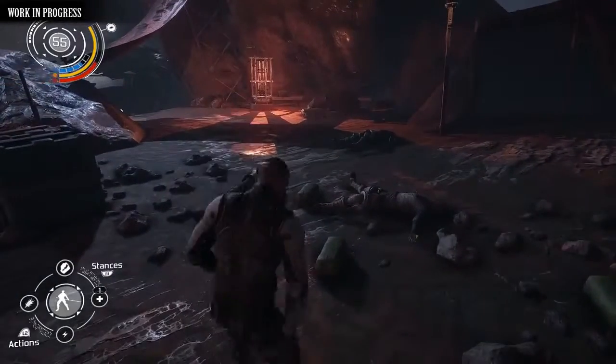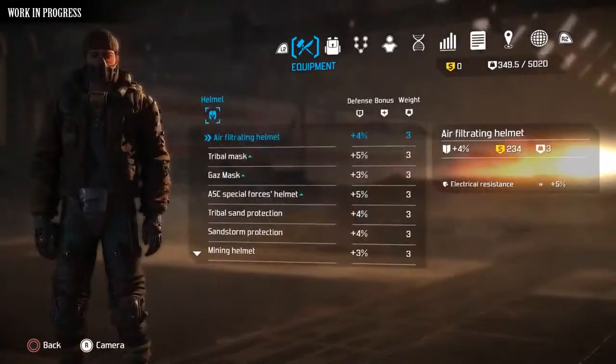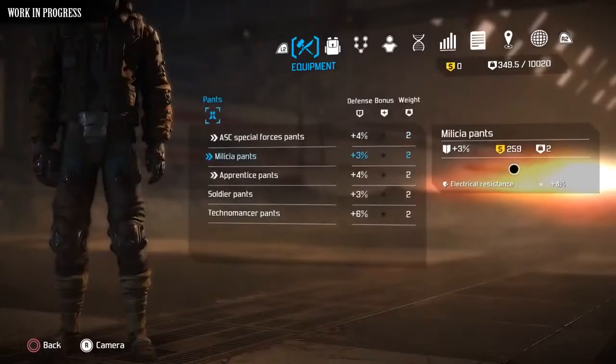Looting and crafting equipment is important in the Technomancer, with crafted weapons and armor drastically changing the appearance and effectiveness of clothing and weapons. This feature isn't fully complete in this alpha demo, but this should give you a taste.